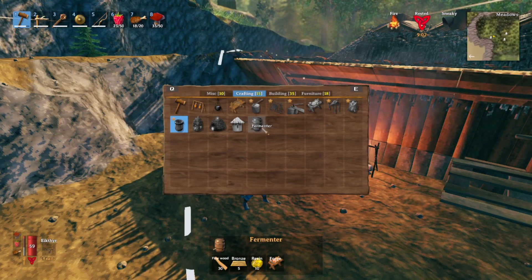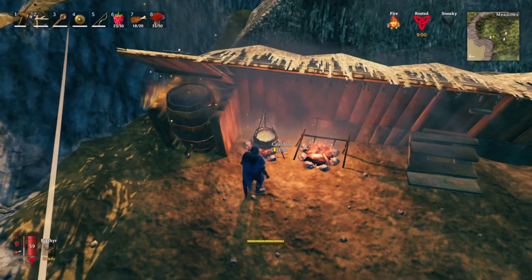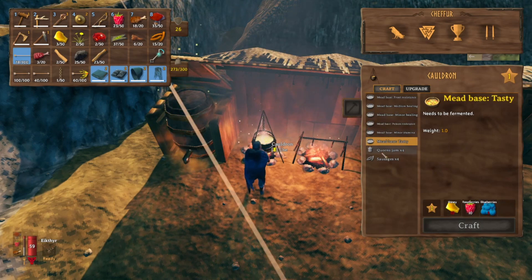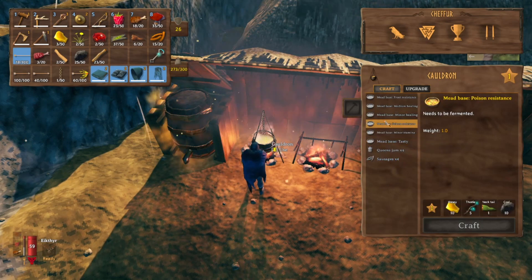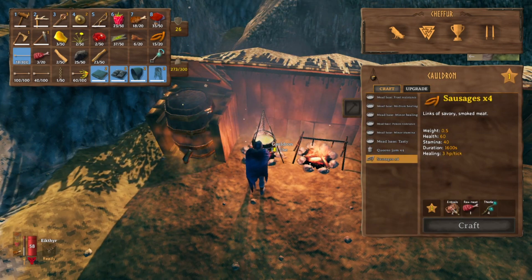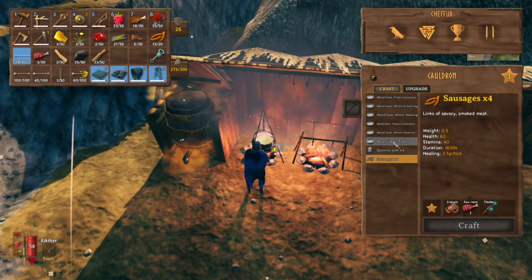In order to use the cauldron, you just have to throw it over a campfire, and you'll be able to make your meads and other foods. You'll unlock the meads and food as you find the ingredients for them — like once you find an entrail, you'll be able to make sausages.